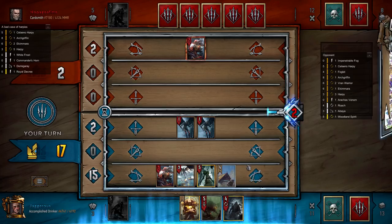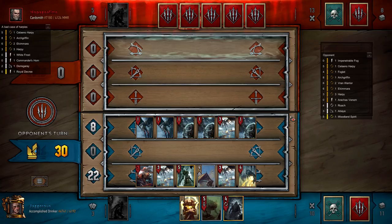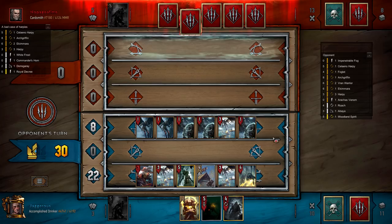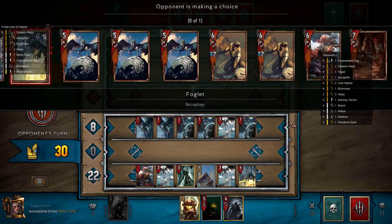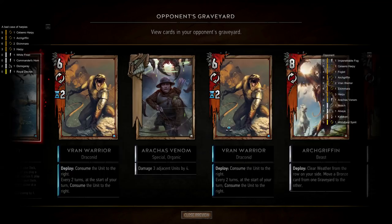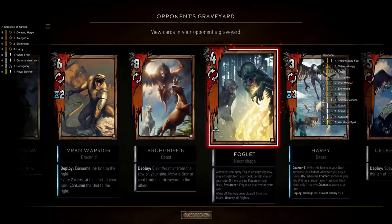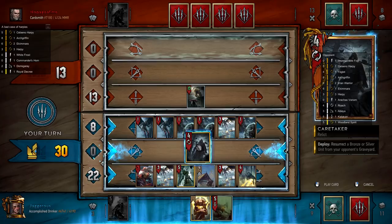We're on 30 points and he's on zero. This is where he's going to have to play his neckers, and this is where we can lock them. Catacan into Arch Griffin is usually what they go for. Maybe we just Renew a harpy — or a Bior is the ideal Renew target. The question is whether we want to take it now. Otherwise we can Renew an Ekamara and get ourselves some carryover.